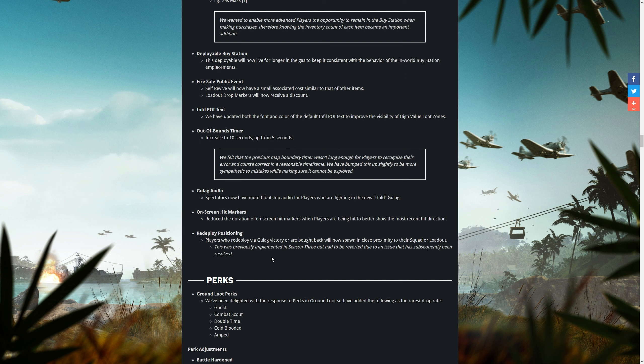The out-of-bounds timer has been increased to 10 seconds, up from 5 seconds — a really good update. Especially on the rocks on the outskirts of the map, sometimes you just dip into the out-of-bounds area by accident and felt very rushed with five seconds. Ten seconds is going to be quite welcome, especially for newer players.